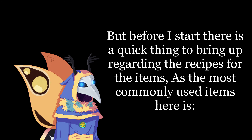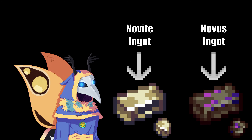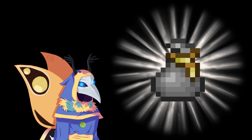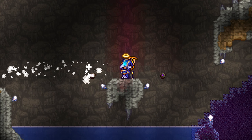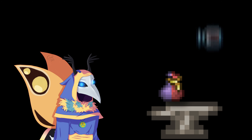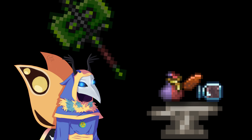But before I start, there is a quick thing to bring up regarding recipes for the items, as the most commonly used items here are novite and novus ingots, both of which are made from ores. However, only one type generates per world. So how do you get the other one? Well, with the transmutation powder, of course. Either use this stuff on the ore, or just mine it, drop it on the floor, and then transmutate it that way. How convenient. How do you make the powder? With vial powder, mud in a bottle, which is crafted exactly how you're thinking, copper shard with the drop from copper wraith, and there you go.